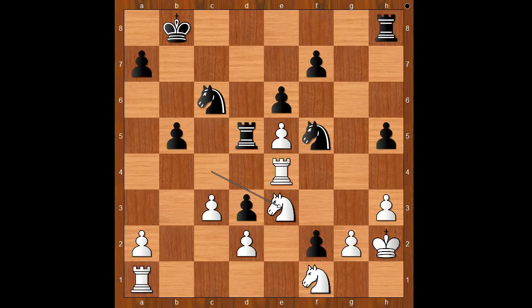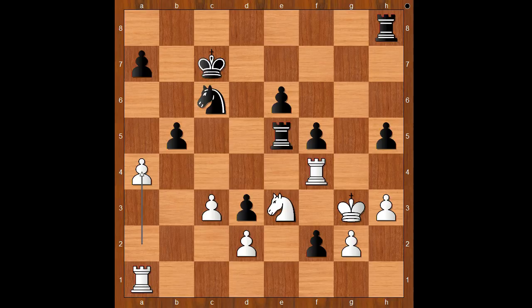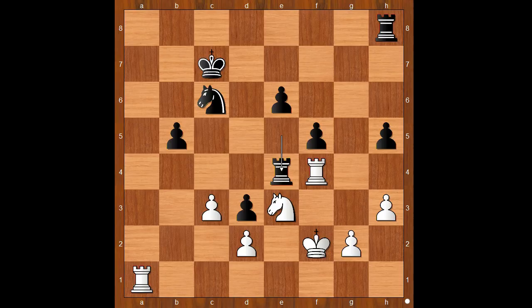b5, knight on c to e3, knight takes knight, knight takes knight, rook takes on e5, rook to f4, f5, king to g3, king to c7, a4, a6, a takes on b5, a takes on b5, king takes pawn on f2 — and black is now only one pawn up.